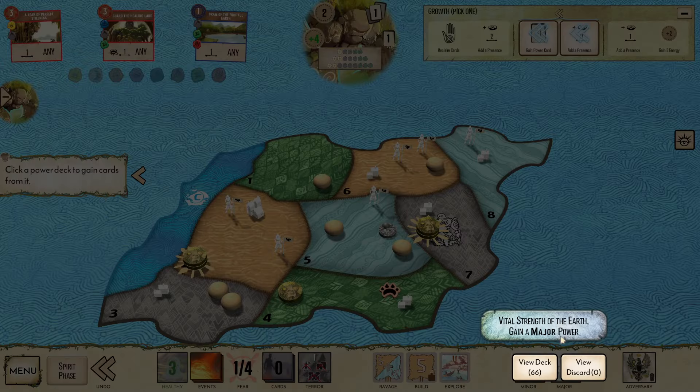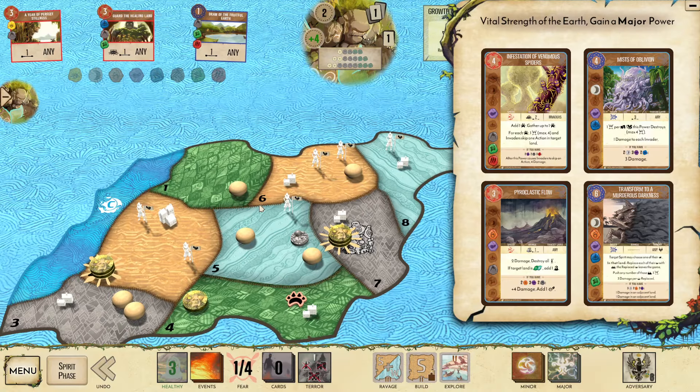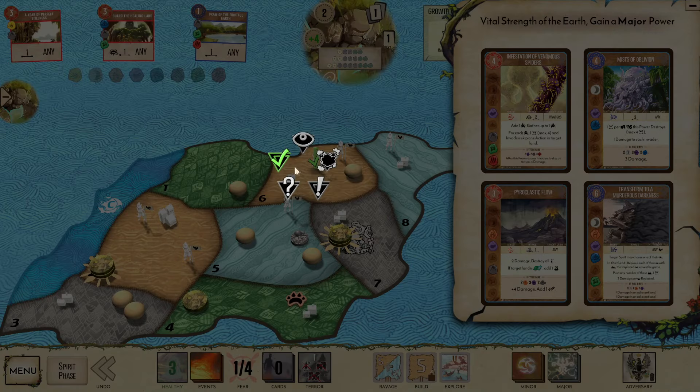Let's start getting majors. Presence here, creating that nice sacred site — let's get a major here. We need answers, we need ways to kill the invaders. There's one with infestation, so having that Earth and Plant is excellent for us, just what we would like to see. I'm thinking if maybe I can make Pyro Flow work here. Pyro Flow is probably slightly better — I mean it completely cleans this land up.